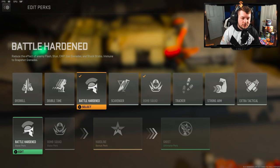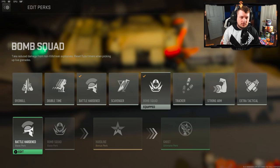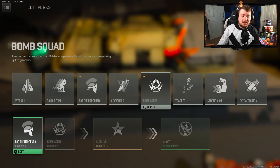First is Battle Hardened — you've been flashed, concussed, and hit with stun grenades in this game, it's extremely annoying, so this reduces the effect of tacticals. The next one is Bomb Squad, which is basically the flak jacket equivalent — it reduces damage taken from the lethal category such as grenades, semtex, C4, and proximity mines.